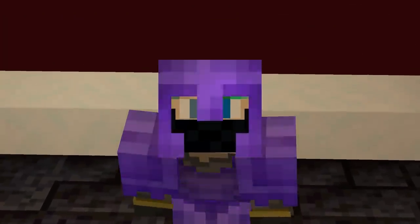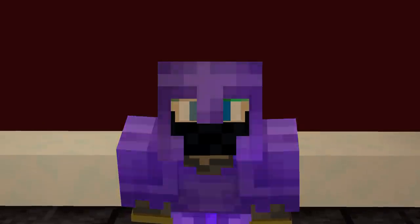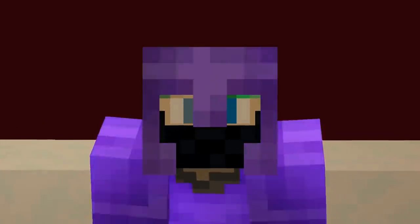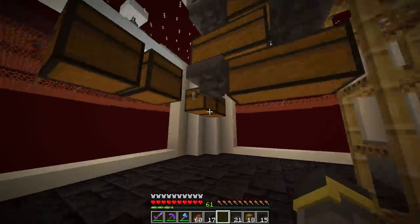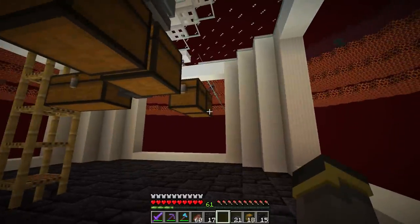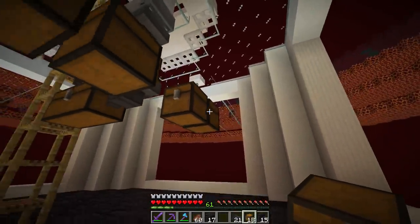These chests are getting clogged up - that means it's auto sorter time. This is the first auto sorter of this world. Usually I like to use water in my auto sorters - locked hoppers with water across the top - but we're in the nether and water doesn't work here. So we need to come up with a different way to do things, and thankfully that different way is pretty easy, just a little bit more expensive.